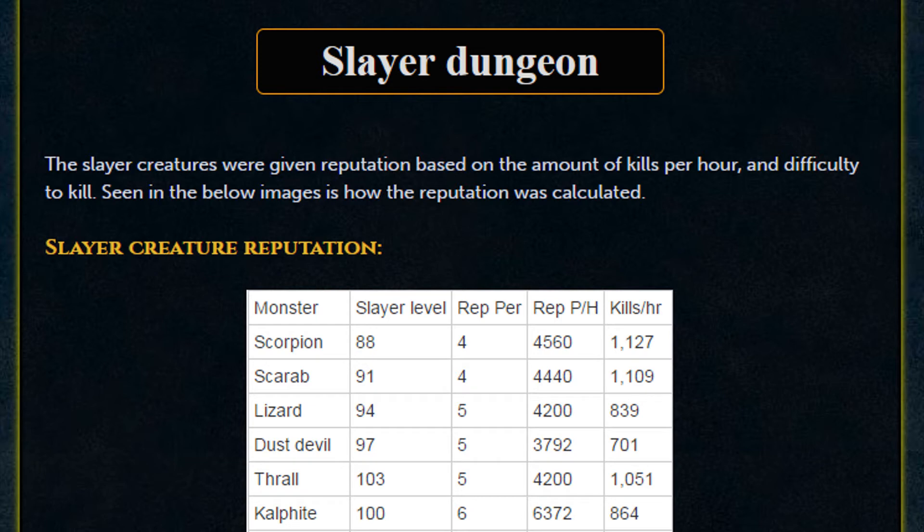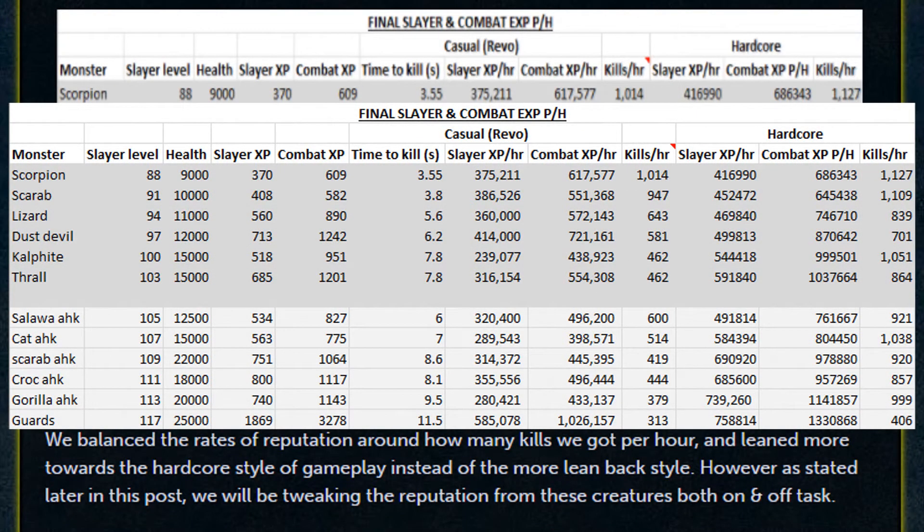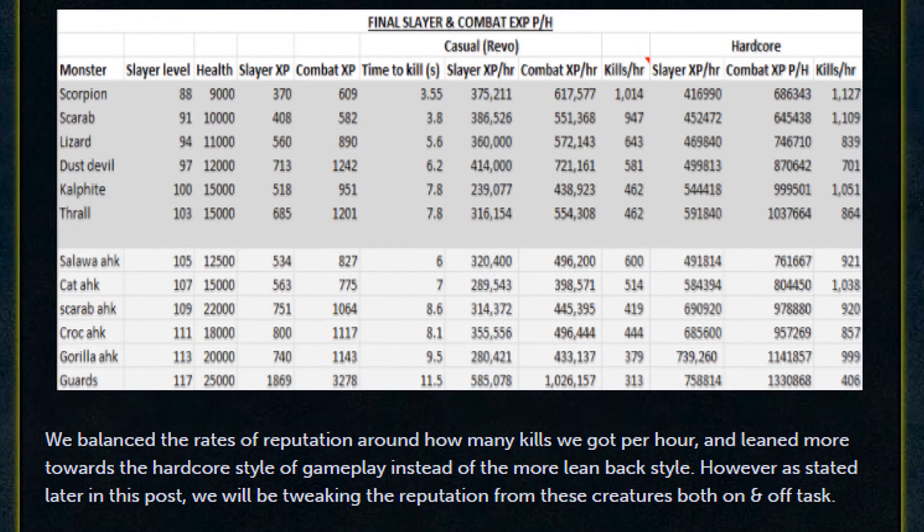Moving on to the Slayer dungeon. The Slayer creatures were given reputation based on the amount of kills per hour and difficulty to kill. Each kill based on Slayer level has a certain rep per kill, and based on kills per hour it is assigned a rep per hour — all ranging somewhere between 4k and 6k roughly. Slayer XP per hour ranges from around 375k up to 750k-plus based on your play style. These are base XP values, not counting boosts. The rates were balanced around kills per hour and leaned more toward hardcore gameplay, though reputation from these creatures will be tweaked both on and off task.